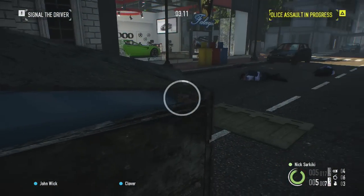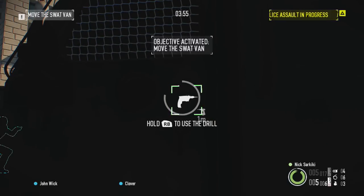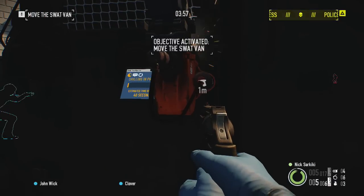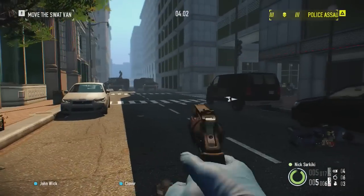So you're going to want to continually stick next to the van. They're going to specifically tell you to go ahead of the van and cover it — you don't want to do that. You want to stay directly next to the van because it'll make the heist easier. You want to get through this heist as quickly as possible, so just stay by the van and cover it.